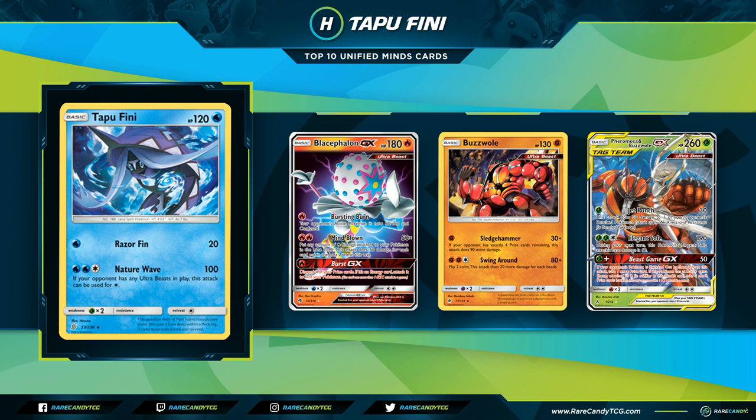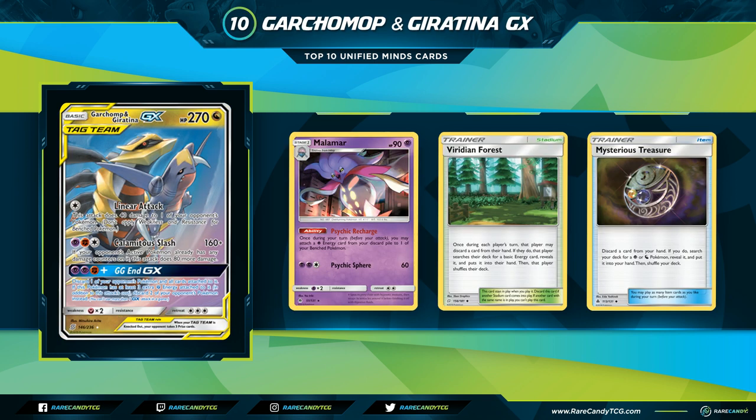Against Blacephalon, this is an easy one-energy one-shot on Blacephalon-GX. It has utility against other decks that play Ultra Beasts randomly, like the Zapdos beast deck, as a solid 100. Buzzwole-GX and many original Ultra Beasts are rotating, but Ultra Beasts will keep being printed through the Sun and Moon era, so this card ends up with a lot of value as Blacephalon stays strong. Without Rescue Stretcher in format you can't easily reuse the effect, but getting one big tempo knockout is very impactful.